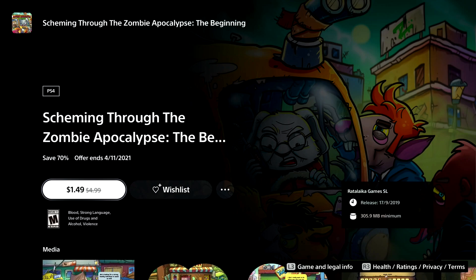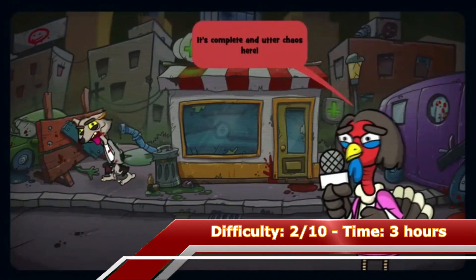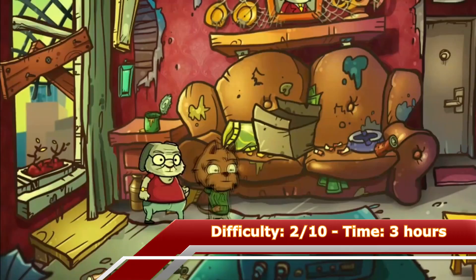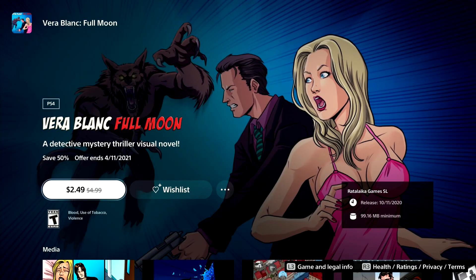The next game is Scheming Through the Zombie Apocalypse. It's a point-and-click adventure game with some mini-games and a few choices. The game has some funny moments and with a walkthrough it's a very easy platinum. There are plenty of text guides available and if you're looking for a video walkthrough you can find one on my channel.